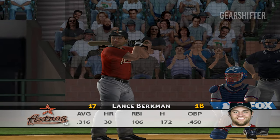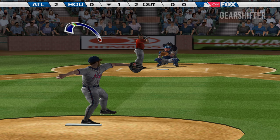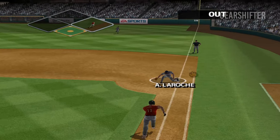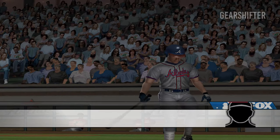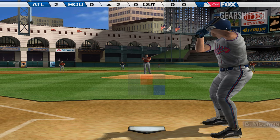Brookman comes to the plate. The ball is hit out towards third base. Smoltz retires the side in order. After one, Atlanta leads by two. Today's game is brought to you by EA Sports — EA Sports, it's in the game.